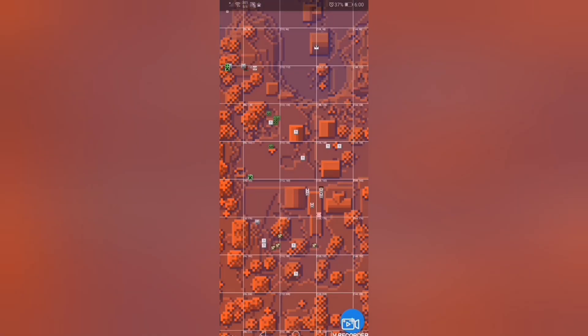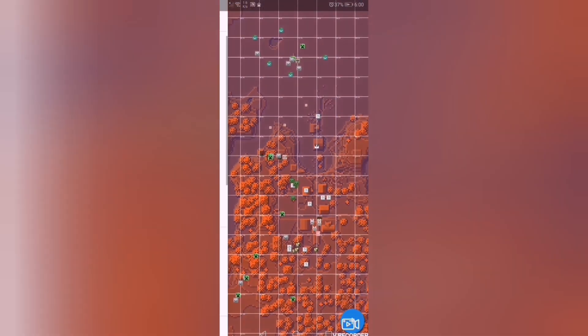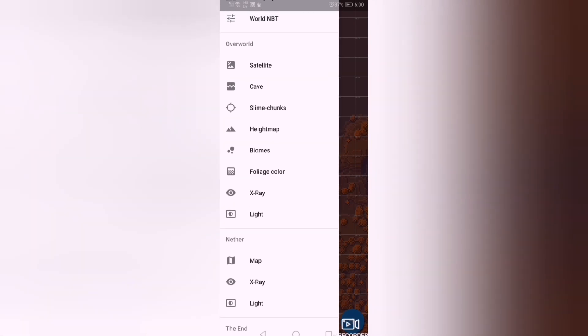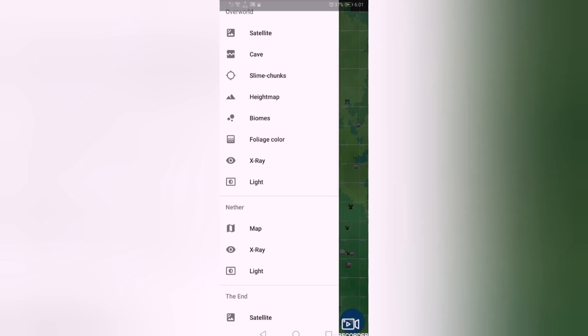Biomes. Height map: the height map starts from blue color to red. As it goes toward red, the height increases. If it's blue, it's very low in Y coordinate. Biomes shows the type of terrain of the place. Body of scar displays the type of terrain, but with the water shown.